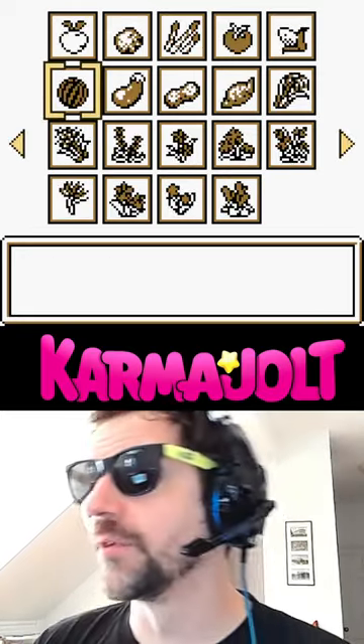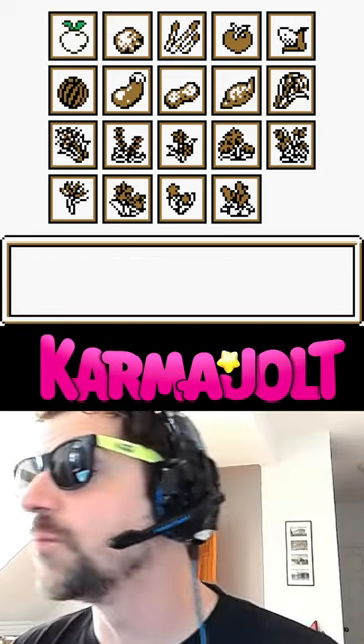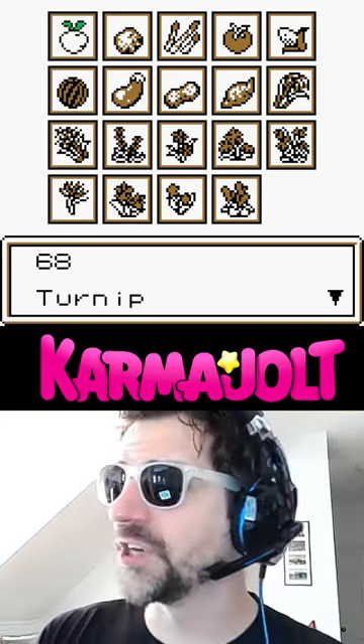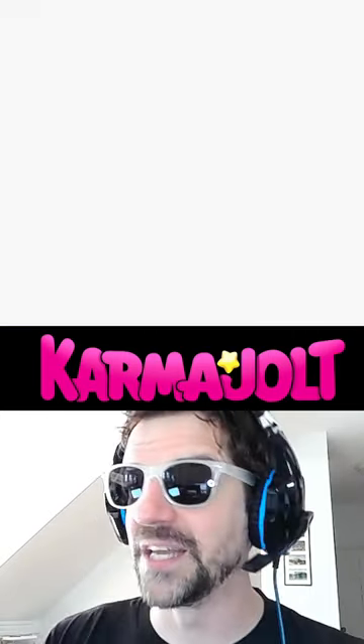In this example I am now going to sell my turnips, and when it asks me how many I want to ship, I'll hit the down arrow and it will allow me to sell 68 of them. So even though I only have four turnips, I can sell 68 of them for 2,720 gold, and we're not even done.